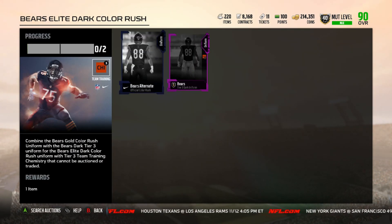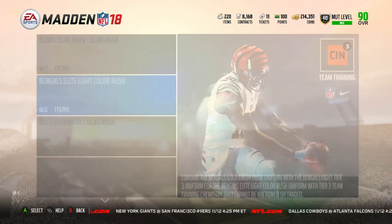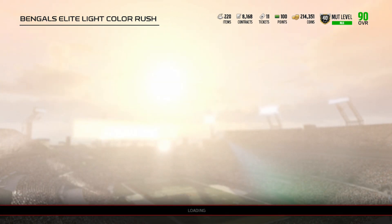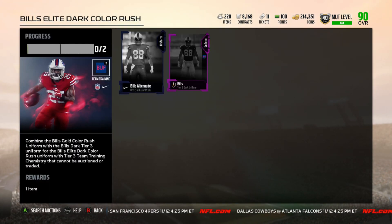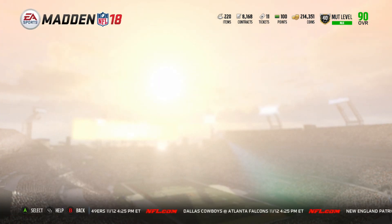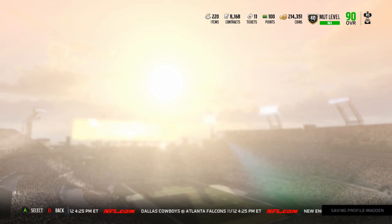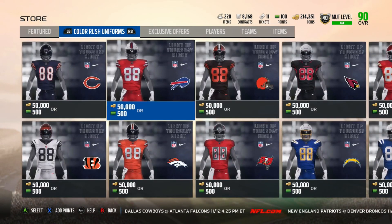The Elite Color Rush uniforms use the Bears Alternate and then the Bears Tier 3 Dark Uniform. Once you combine these two together, you receive the Tier 3 Uniform for the Chicago Bears Elite Dark Color Rush Uniform with Tier 3 Team Training Chemistry that cannot be auction traded. Same thing for each of these. You need the Bills' official Color Rush Uniform Alternate and then Tier 3 Dark Uniform. Looking at the Auction Block, you can purchase these uniforms with either coins or money.